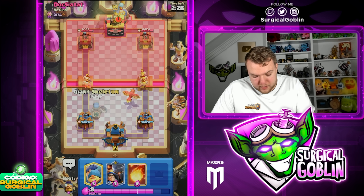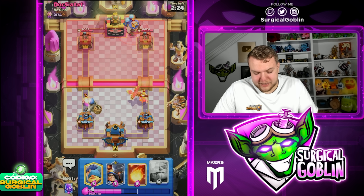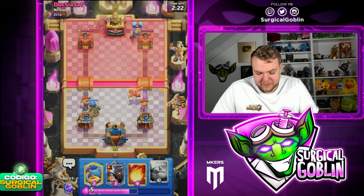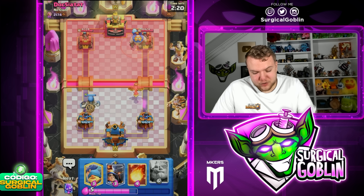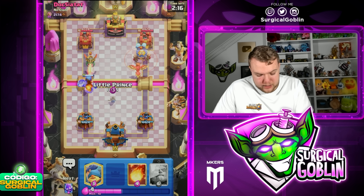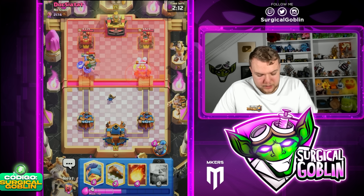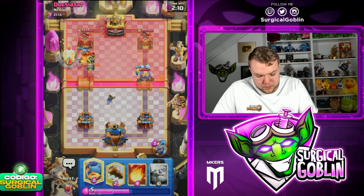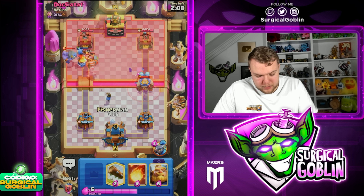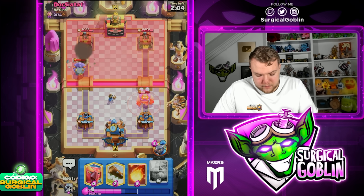Let's hop into the fourth match. We lost one, won twice. Let's try to pressure here — I think it's a great moment to pressure. Let's go Little Prince and E-Spirit here to reset the Inferno Dragon. Wasn't really expecting the Inferno Dragon. Let's see what he's going to drop to defend it — looks like he's going to drop a Bowler. We can go Fisherman afterwards for the Electro Dragon.